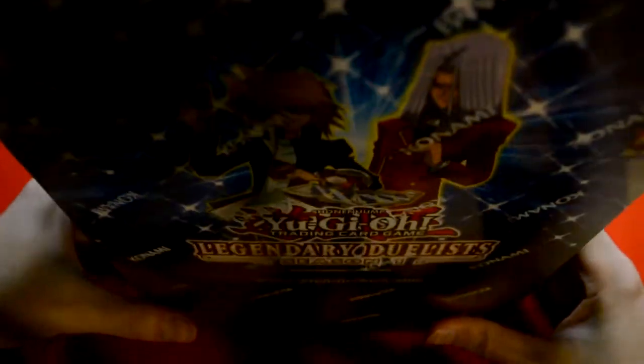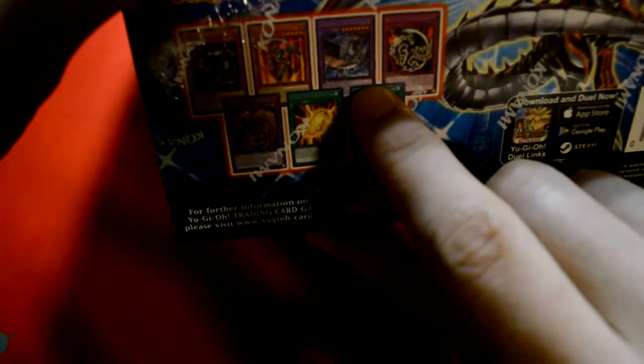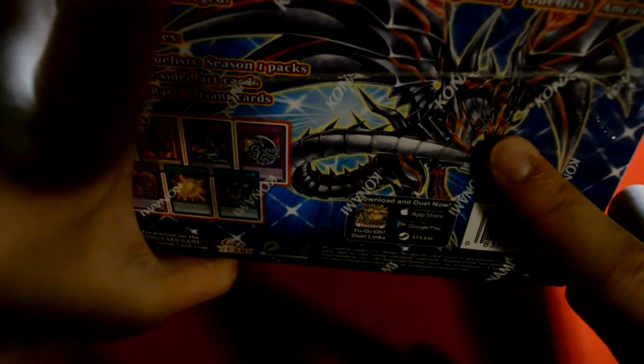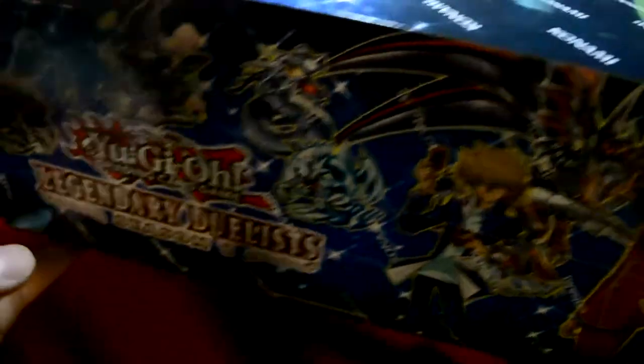That set is the new Legendary Duelists Season 1, primarily showing Joey and Pegasus cards, but it has a bunch of other stuff — Red Eyes cards, Gear Feed, Millennium Eyes, Cocoon stuff, Ancient Gear, Red Eyes Slash Dragon and its Trap Guard, the new Red Eyes Darkness Metal Dragon, Altenar and Irada. Also Toons on both sides of the box packaging.